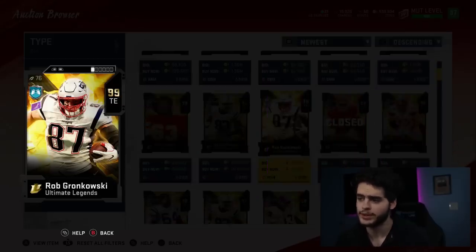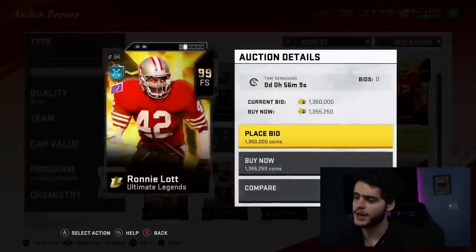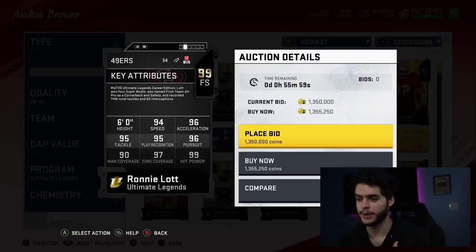Now to do my weekly rankings on these: first place I'm going to have to go Ronnie Lott. Ronnie Lott takes the cake at number one — you just can't compete with that. He's got the height, the speed, the catching, the athleticism. He's kind of like a little Deion Sanders action at safety, plus he's going to lay the boom. Perfect coverage. He can play up in the man, which I really like. Tackle, Play Rec — nothing wrong with him.